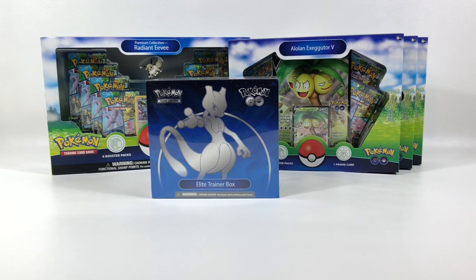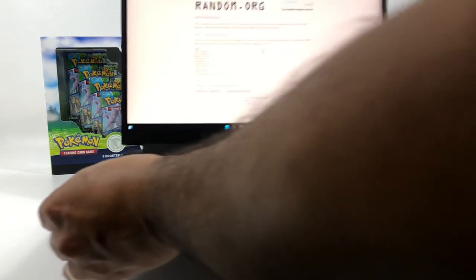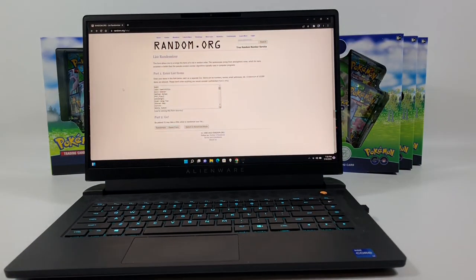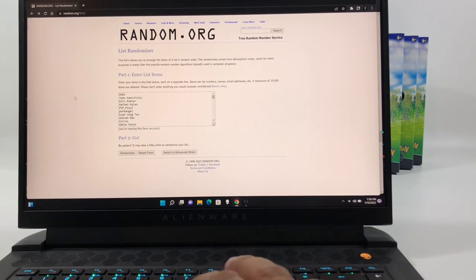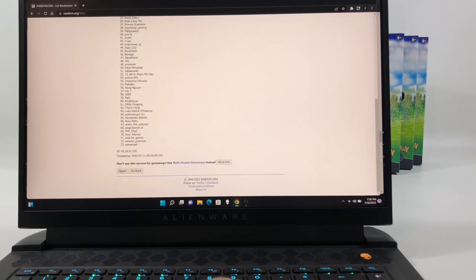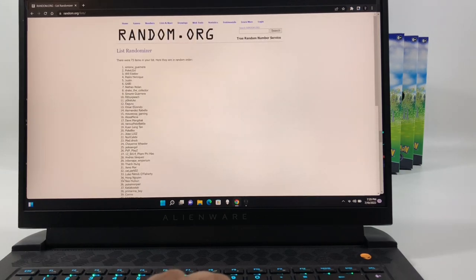I went ahead and put all the names on random.org — 73 entries. On the third click of the randomize button, we'll find out who the winner is. Let me move this up closer so everybody can see. So we randomize it once, randomize it twice, randomize it three times, and we're going to find out the winner.